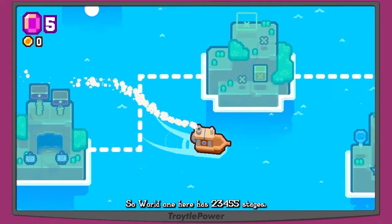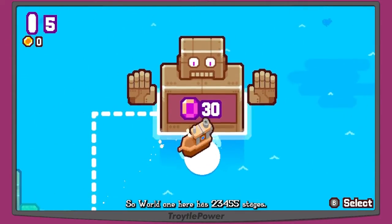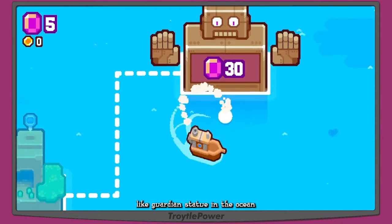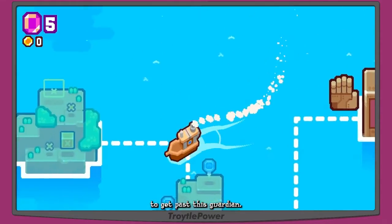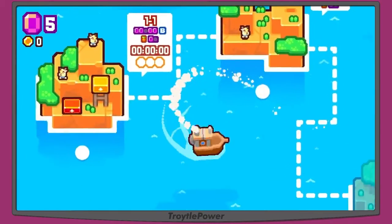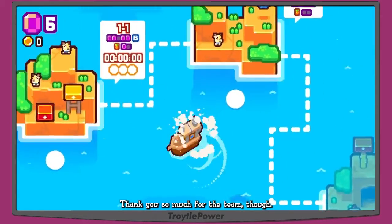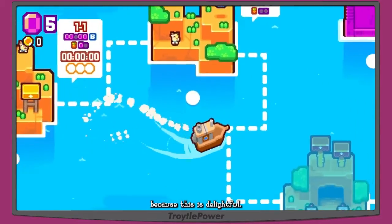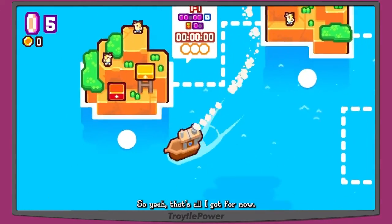World one has five stages and then there's a big guardian statue in the ocean requiring 30 gems to pass. I don't know how many worlds there are but this is just charming and cute as heck. Thank you to the team for letting me give this a try — I'll definitely be playing more and writing about it on Geek2Geek. This is exactly the kind of game I love on the Switch.